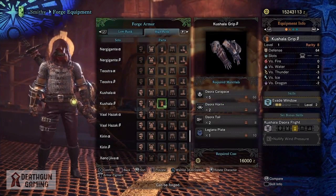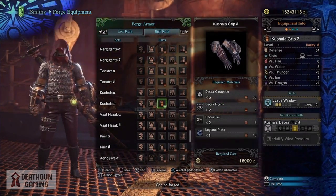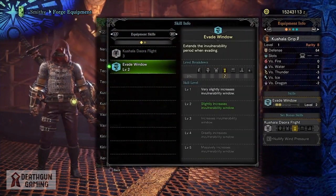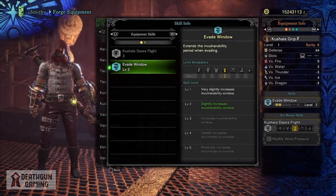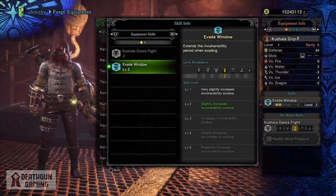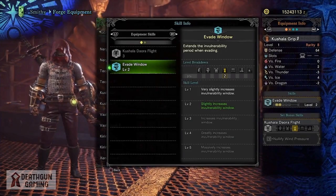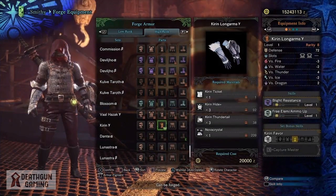When it comes to survivability, the Kushala Grips Beta is one of the best in the game. It offers a level three slot and Evade Window level two. Evade Window is one of the best survivability skills — it extends the invulnerability period when evading. When maxed out it's amazing; for example, against Deviljho's dragon breath you can pretty much dodge right through it. That level three slot combined with Evade Window makes it a really nice arm piece.